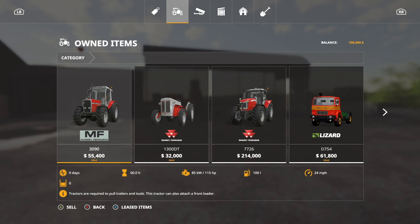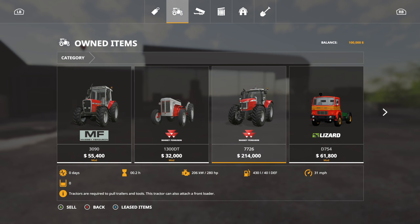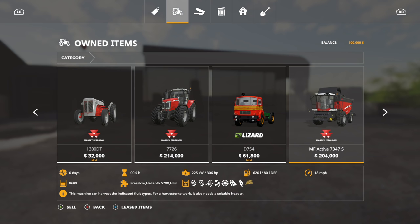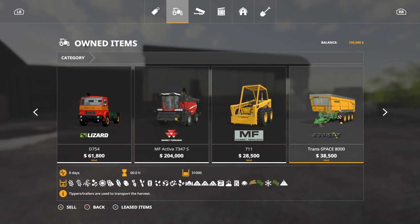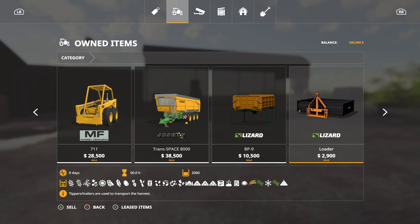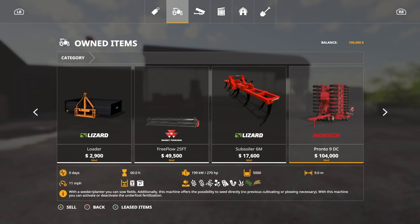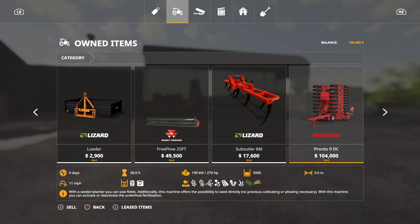Let me give you an exact show of everything we're using. The Massey 3000, the 1300 DT — I don't know what I'm going to do with that but we've got it — and the Massey 7726 with 280 horsepower. We've got the Lizard D754 truck pack, the endgame Massey Activa, the modded 711, and a Jaskin Transpace 8000 — this is the modded trailer version. We have a BP9 for the back, the loader on the small Massey header, and the header goes a little bit faster but not too fast.